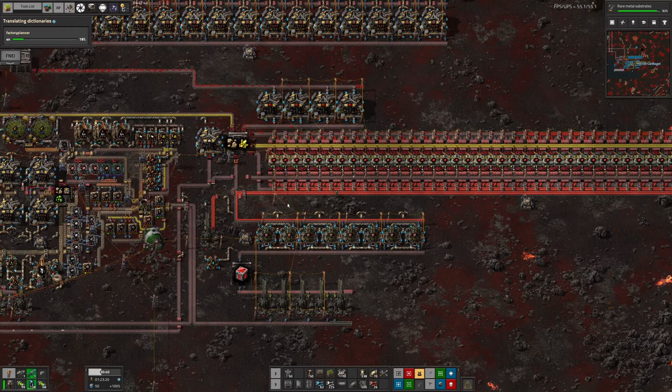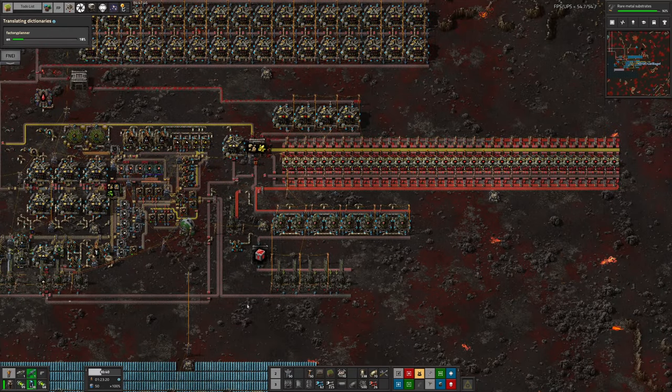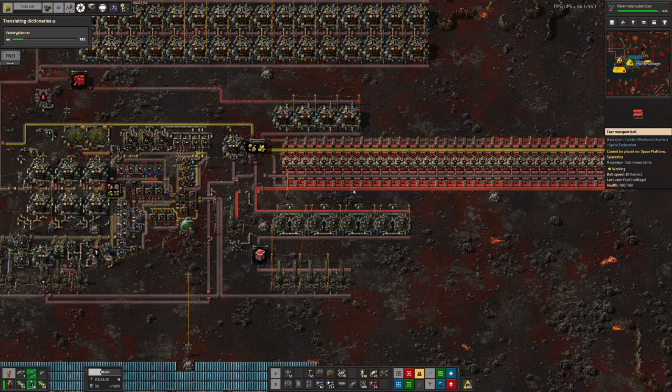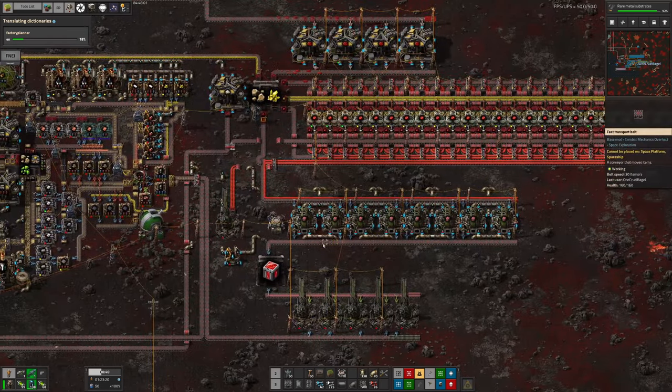As always with these sorts of things, it doesn't matter exactly what layout you use. They're all going to have the same quantity of output as every other design, because you've got a certain amount of crushed coming in, and therefore you're going to have a certain amount of enriched coming out. You might have bigger buffers with one design over another, but you're always going to eventually get the same amount of vulcanite coming out at the bottom.